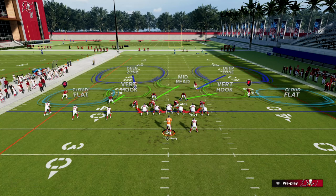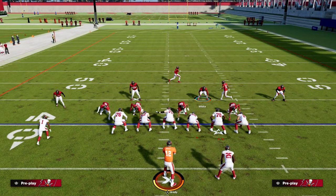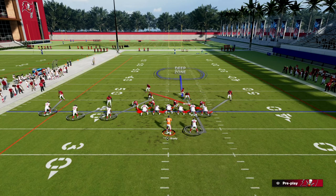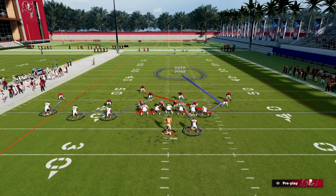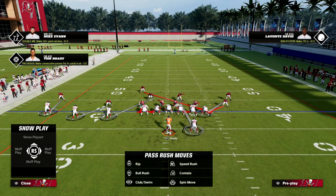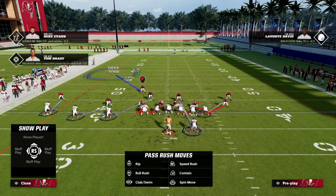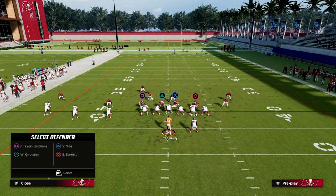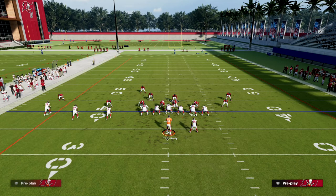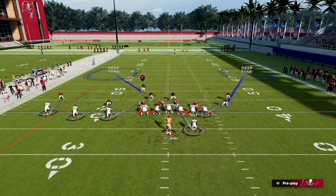If I'm in Cover 2 when I show blitz, I want everything to look the same. Going to WS Blitz 1 and showing blitz, you'll see it looks fairly similar — not 100% the same but close — so I'm not giving a visual tell to my opponent whether I'm in man or zone. We can play max coverage, and one of the best features of this formation is that the safeties get really good hot routes — you can put them in outside thirds, and the slot corner can also be put in an outside third.